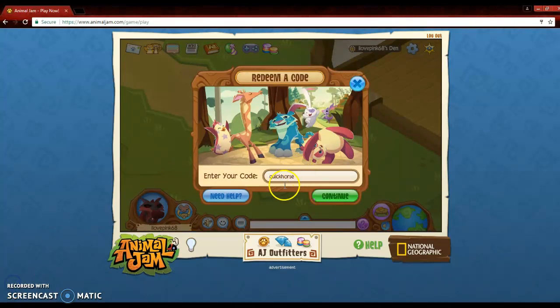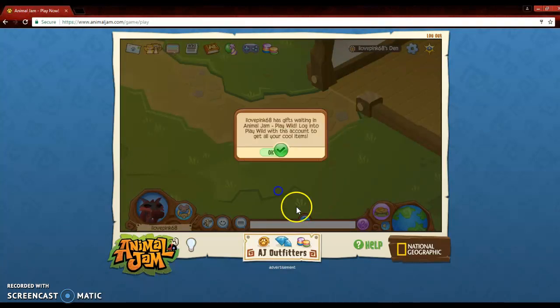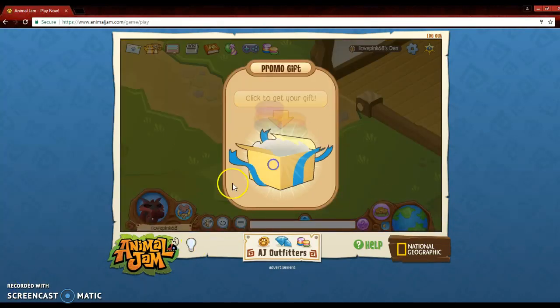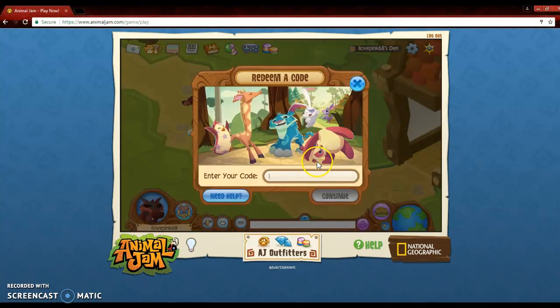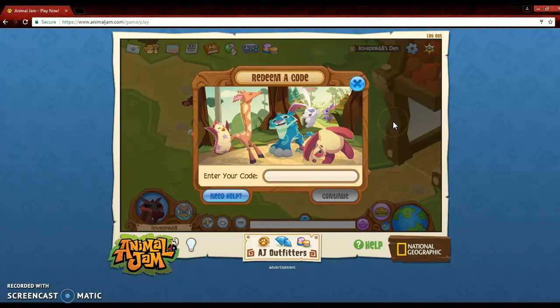The next code is Quick Course, which gives you 750 gems and a Play Wild prize. And the next one is Lucky Llama — sorry, I pressed Enter on accident — but it gives you 750 gems and a Play Wild prize.